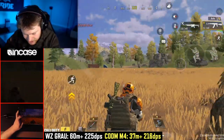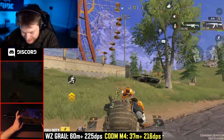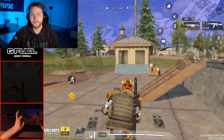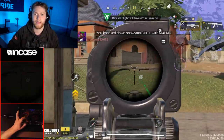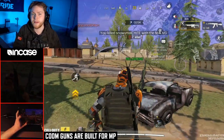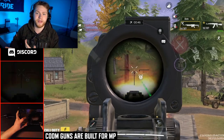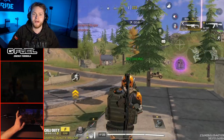The closest gun we have in CoD Mobile to that is the M4, which can deal 216 damage per second after 37 meters. So it does a little bit less damage per second, which isn't a huge difference, but the range is so much smaller — 37 meters compared to 60 on the Grau. Before 60 meters with the Grau you're dealing a lot more DPS. So already you can see we have more HP in the CoD Mobile battle royale and guns are weaker in terms of their damage per second and range.